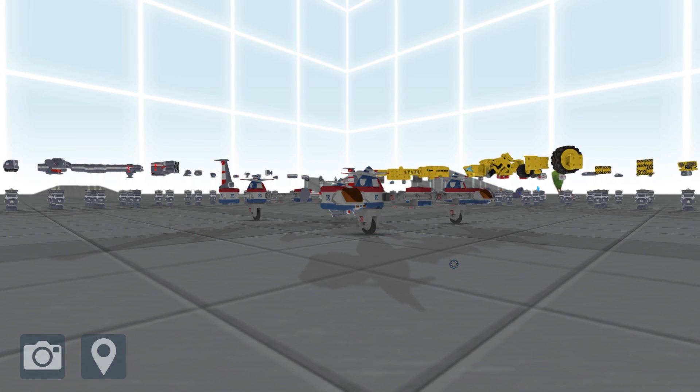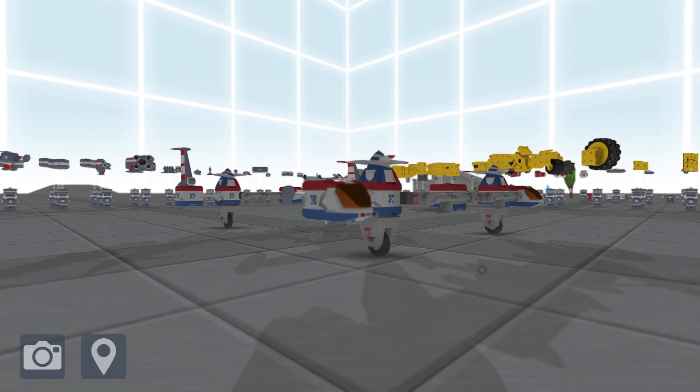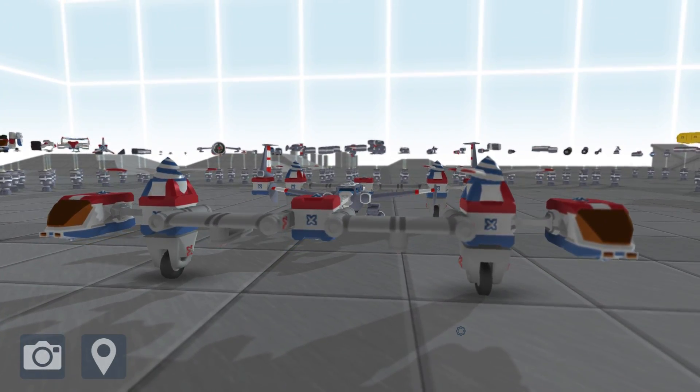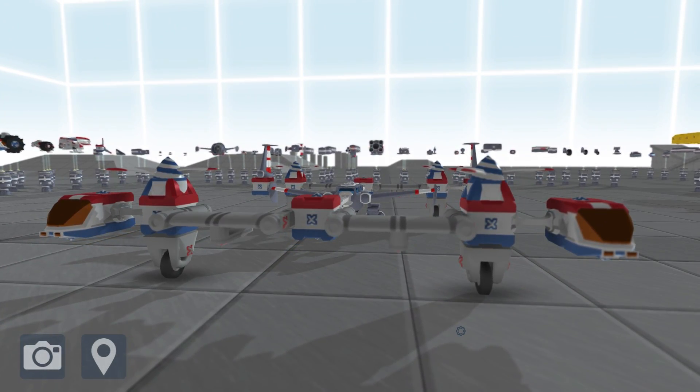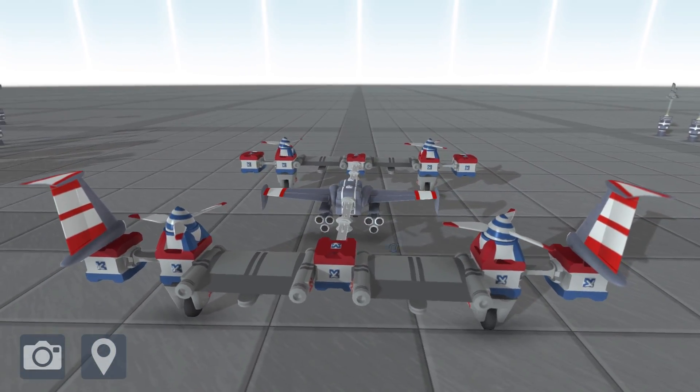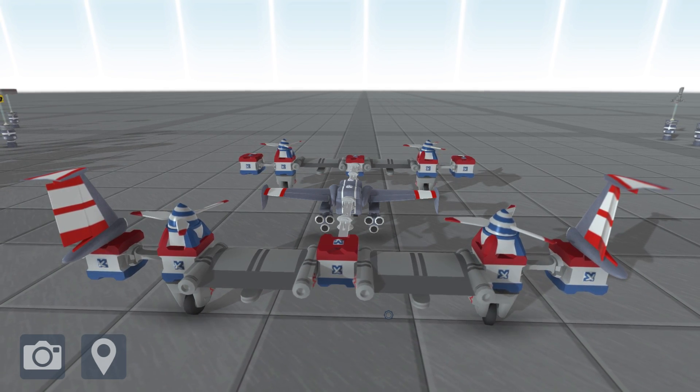Hello guys and welcome back to another CaffCast. Today we are back in the wonderful world of TerraTech and look at this amazing vehicle. This is from UTQ1 and it is called the Copter, or Copter 2 I think - that's what we're looking at here. It's just a copter design and it's actually really really cool.